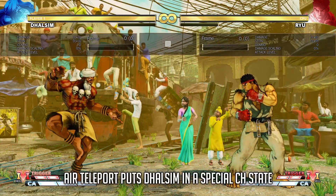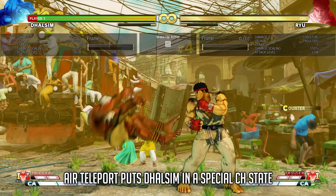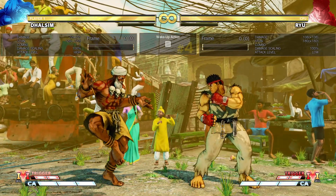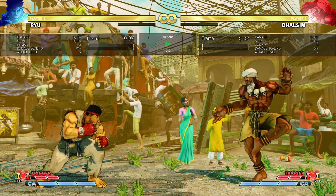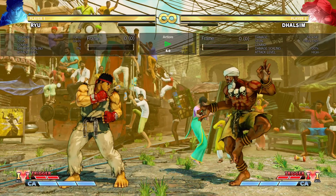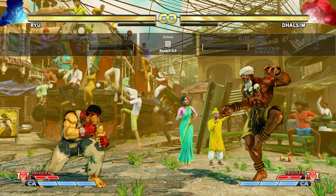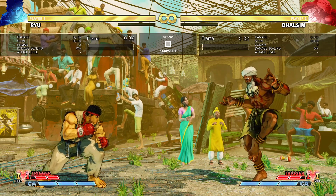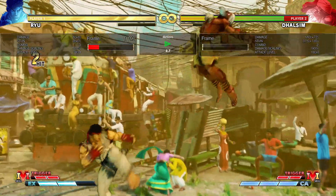As the final change, Dhalsim now gets put in a special counter-hit state after his Airborne Yoga Teleport. This is the same as his V-Skill 1 and other characters' wall jumps. In this state, you are counter-hittable all the way through, and getting hit by mediums and heavies will put you in a free-juggle state, allowing the opponent to combo you for extra damage. This will nerf usage of Air Teleport to approach recklessly in neutral or when badly timed on a knockdown, as a prepared opponent can really make you pay for it.